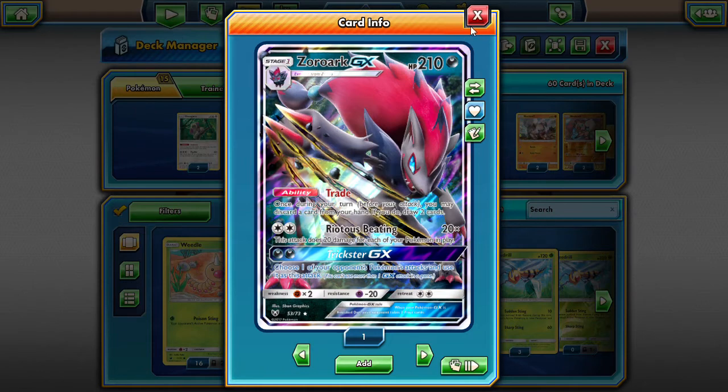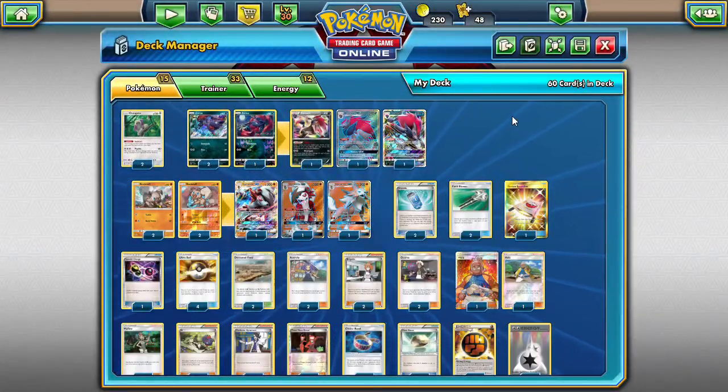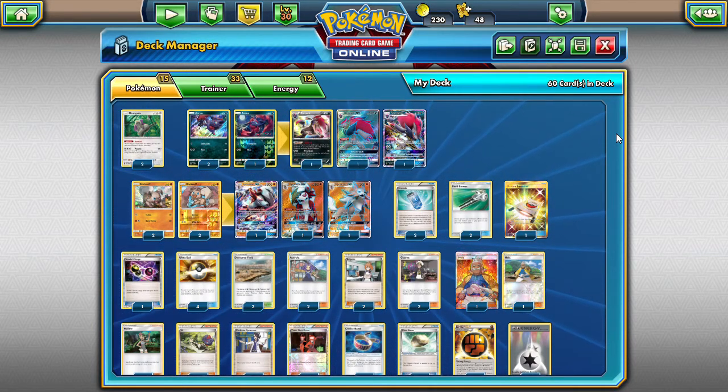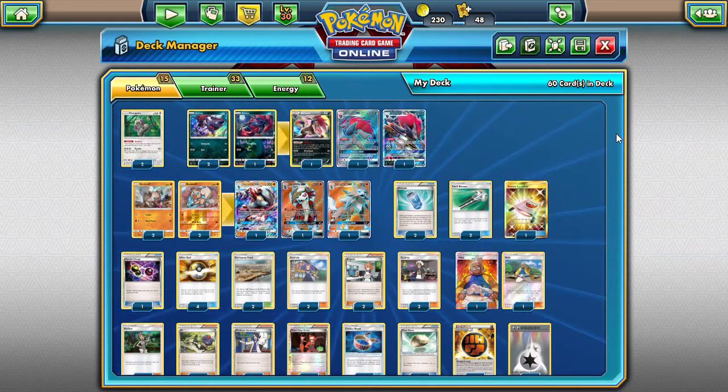Let's go over the list — Zoroark GX here with Lycanroc, which I'm calling Fox and the Hound. If you guys like this deck, go ahead and leave down in the comments hashtag Fox and the Hound. And if you understand the movie reference, let me know — because that is an oldie but goodie, sad movie. Still good.